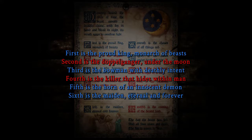Okay, second is the doppelganger under the moon. Doppelganger under the moon — Gemini. I don't understand the under the moon part. Maybe the third clock, the one with the moon. The sun fourth is the killer that hides within man — Cancer. Oh yeah, that's pretty good. That's very clever. All right, Cancer.